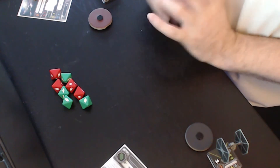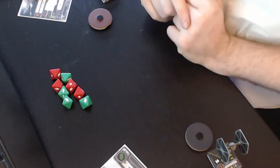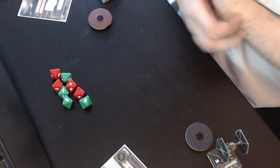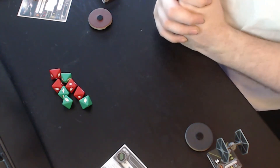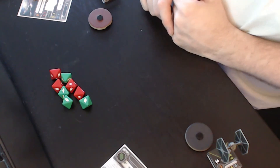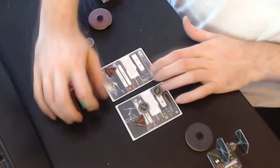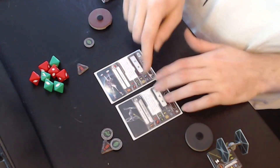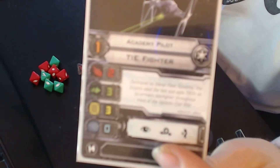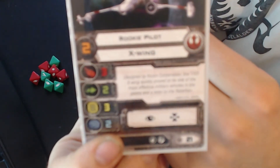Okay, in the basic rules the Empire always goes first. We will use that rule of initiative in this video until I get to make the advanced videos, where you will see another way to play with initiative. But this is totally basics. So the Empire goes first. And if you remember what I said about pilot skill and initiative — lowest pilot skill is moving first. This was the academy pilot from the Empire, and I have chosen the rookie pilot from the Rebels.